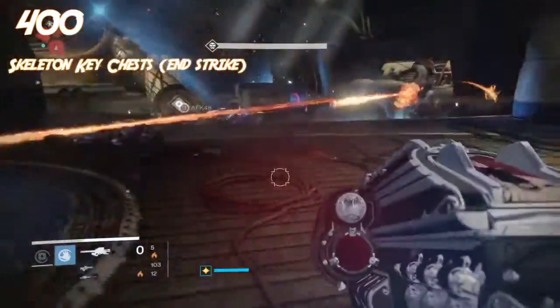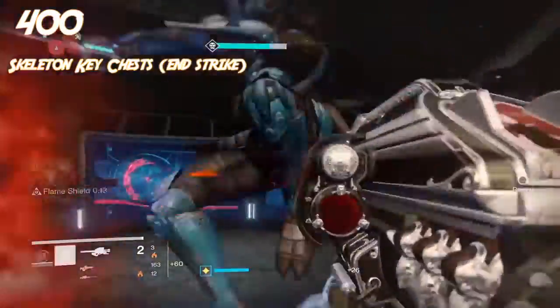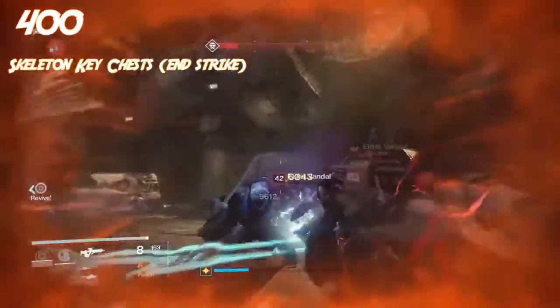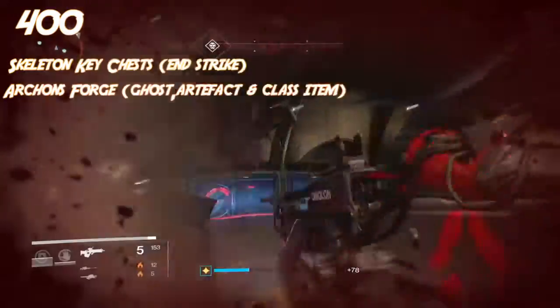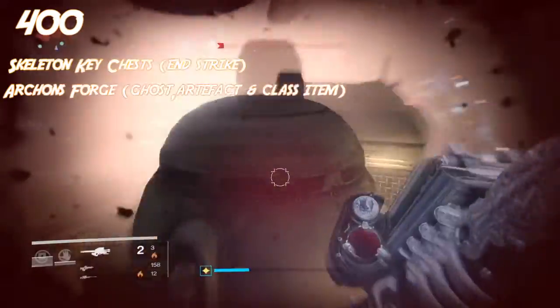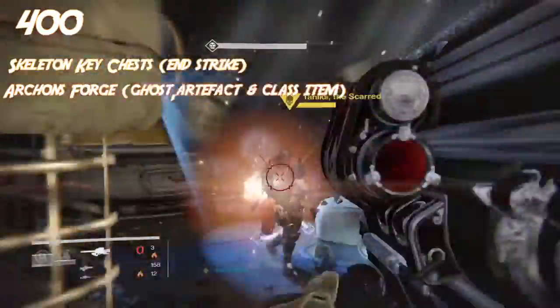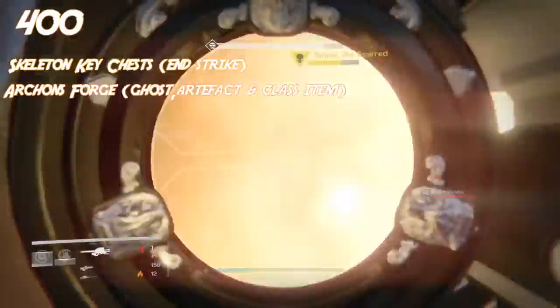You're going to have to build up your equipment accordingly, with levels matching up across slots. Another good way to get artifacts and ghosts is through Archon's Forge. Archon's Forge doesn't just drop ghosts and artifacts — it also drops weapons which can go up to around 385, so it doesn't directly raise your light level but you can get some really good weapons from there.